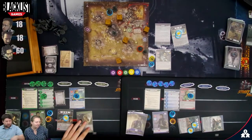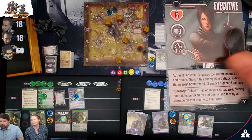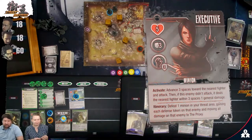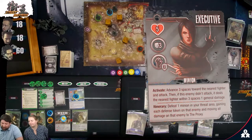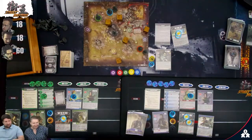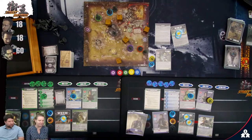Now I'm refreshing — getting all the cards back. Enemy spawn: Kim's card is an Executive with five health, three attack. Activate: advance three spaces toward the nearest fighter and attack. If it didn't attack, it deals one general damage to the nearest fighter within three spaces. The itinerary is amazing: defeat one minion in your threat area, gaining each defense token on the enemy and moving all damage on the enemy to the Proxy. My card is also a purple Executive.